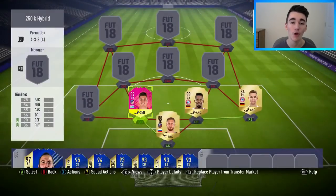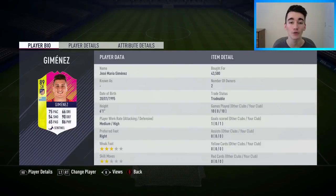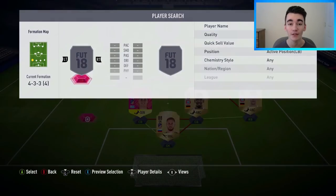Moving on to the centre-backs, I've gone with Jerome Boateng, who I bought for 10,250 coins. I've used Boateng so many times on FIFA 18 — he really is the complete centre-back, with the pace, the defending, and the physicality. Alongside him, we've got our first Festival of Football player in Jose Giminez, an 89-rated centre-back who I bought for 43,500 coins. This guy really impressed me — a very solid, no-nonsense centre-back whose stats could be considered up there compared to some of the Team of the Season cards on the game.